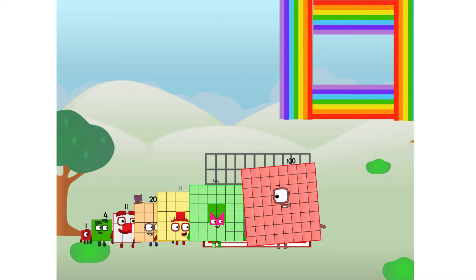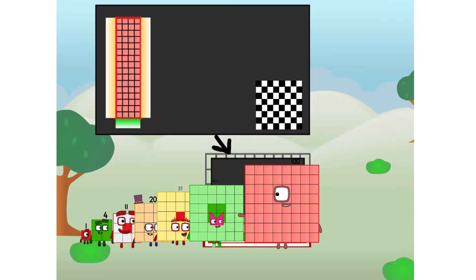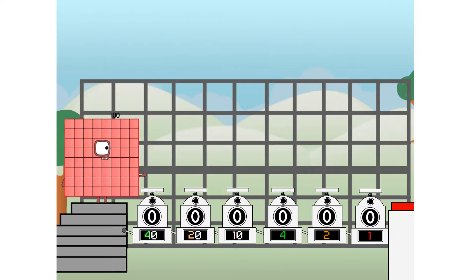There you are. This way. I've got so much to show you. I am 100, and I can be a strong square, a chess board, a super rectangle, 10 octoblocks, or even a super cube. But today, I want to show you a little trick I call binary boosters — using the power of doubles to send any number flying.